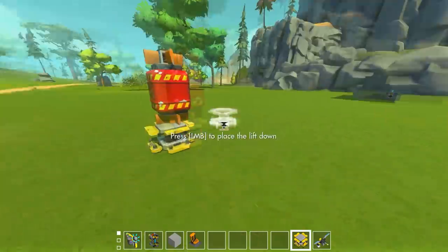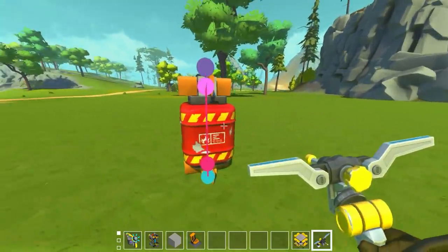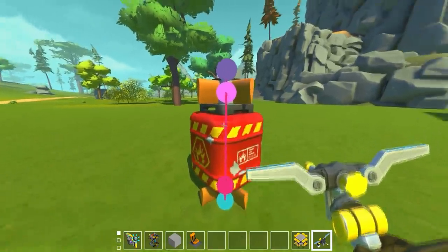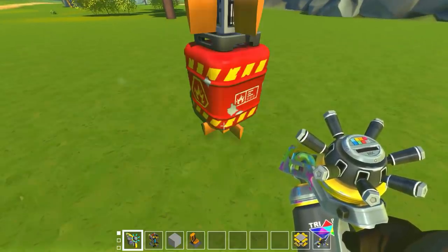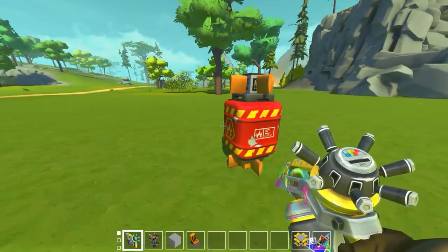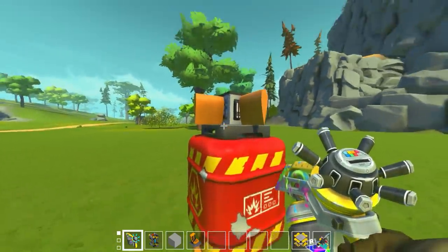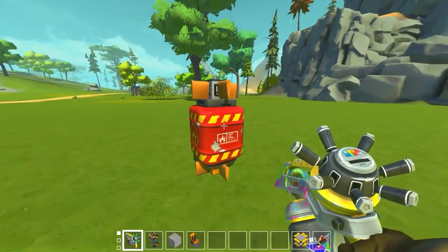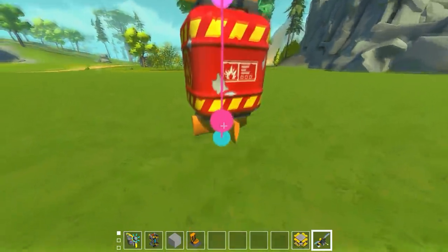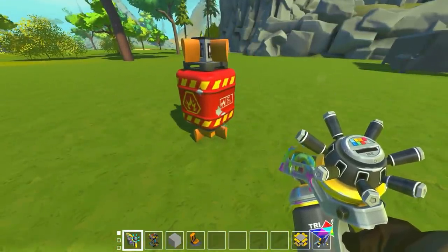We can get the entire functionality of that large homing missile into this tiny little package. In the Intelligentia mod there's not only the player indicators which steer you toward the player, but there's this one block - the player magnet. In the bouncing betty video we used that to make a rubberized grenade that would bounce across the terrain and track players. I thought, why not put it on the front of a missile? It works completely in this configuration as long as you keep the wings - without wings it'll just tumble out of control.